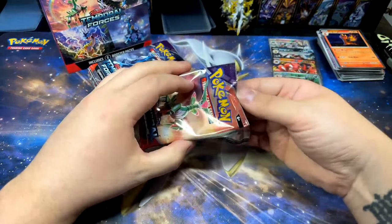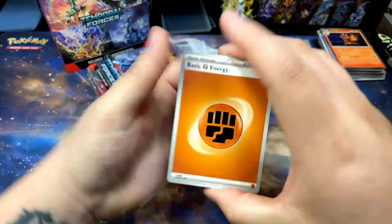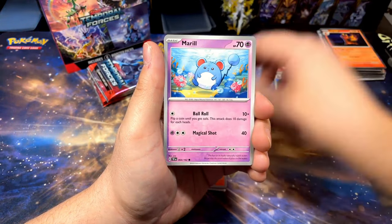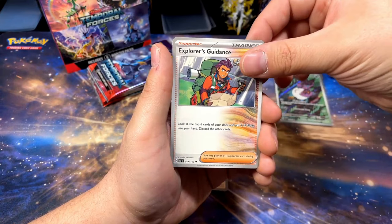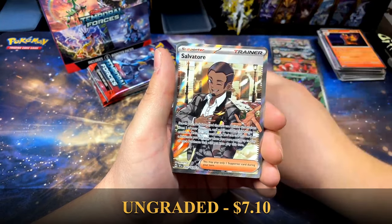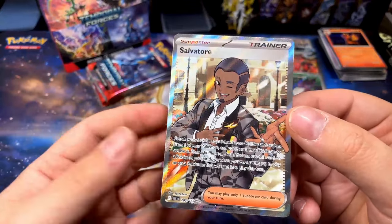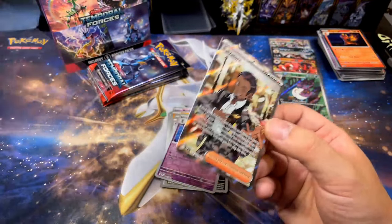I actually saw someone comment that if I ever have merch it should just say 'first pack magic' and I love it — I'm probably gonna steal that. Alright, Ghastly card — very cool, that's a new one. Alcremie, Sizzlipede, Merill, Great Tusk, Delcatty, Explorer's Guidance, Iron Hands with reverse, Belheim reverse. Salvator full art trainer — yo, let's go! I love full art trainer cards. Look at this card — it's so nice! This booster bundle is really delivering.